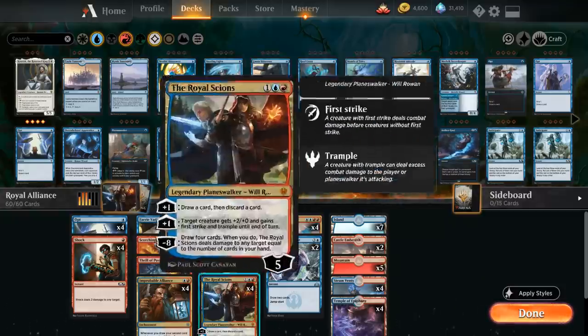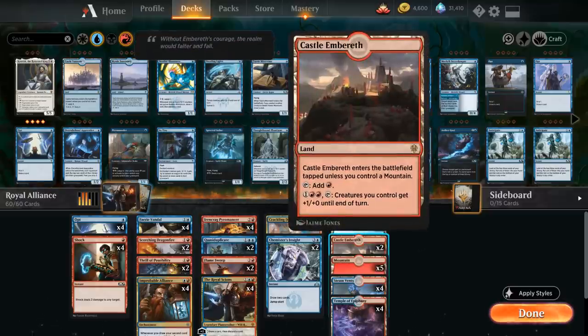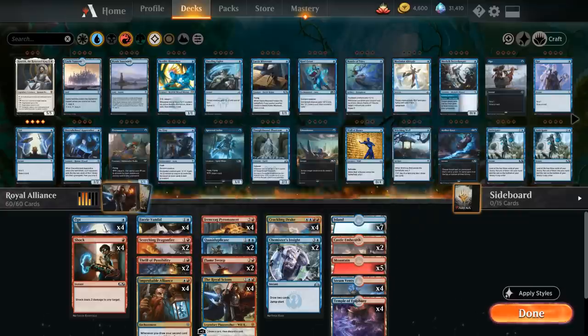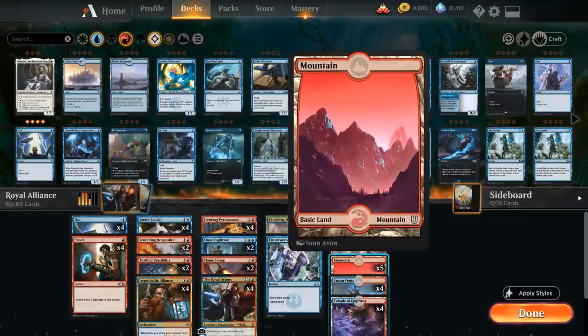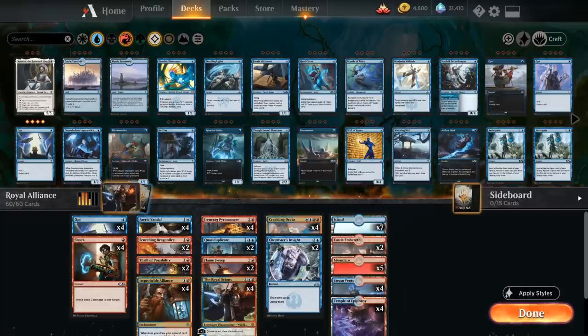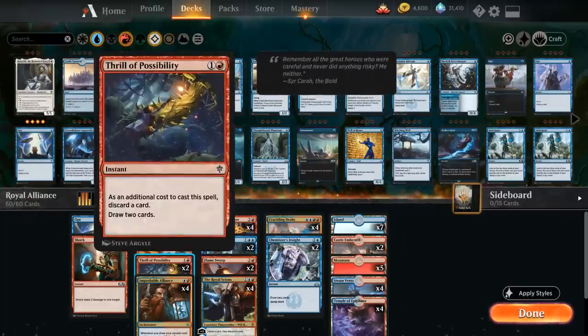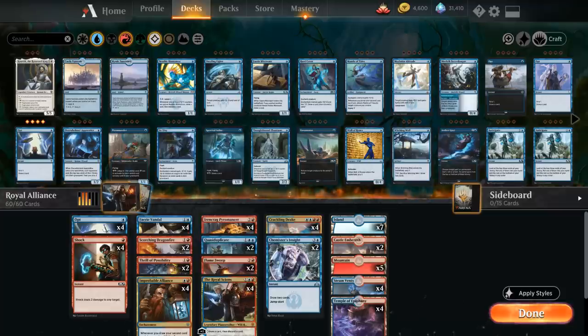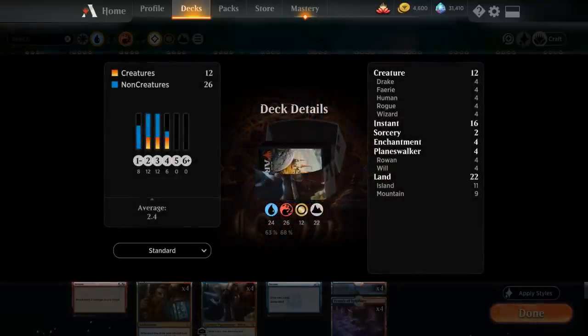Looking at our mana base, the most important card is Castle Embereth — being able to give all our creatures +1/+0 until end of turn is huge when we have a bunch of tokens from Improbable Alliance. We've got seven Islands, five Mountains, four Steam Vents, and four Temple of Epiphany, which lets us scry one when it enters. Only 22 lands, because with lots of cheap cantrips between Opt, Thrill, and the Royal Science we can hit our land drops without needing tons of mana. Now let's jump into some games and see how the deck does.